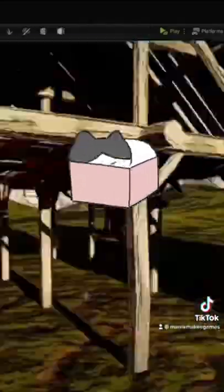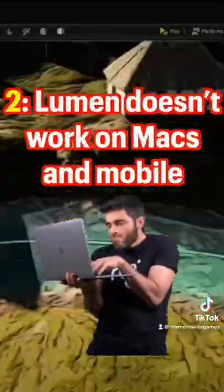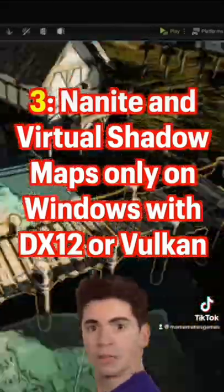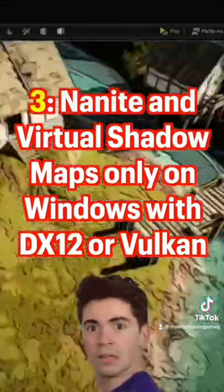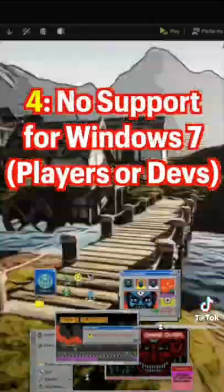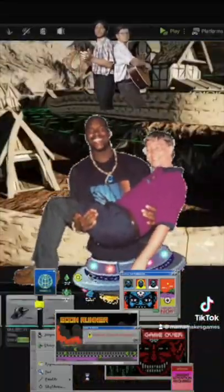Many of those cool UE5 features won't work for many players. For example, Lumen doesn't work on Mac OS X or mobile. Nanite and Virtual Shadow Maps also don't work on Macs or mobile devices, nor for Windows users not using DirectX 12 or Vulkan. UE5 completely drops support for Windows 7. The latest Steam survey shows that about 4% aren't on Windows 10 or 11, and about twice that many don't have DirectX 12 video cards. The real loss to your player base is likely much bigger since Steam's survey takers don't reflect the average gamer.